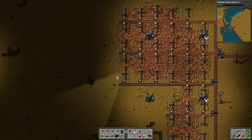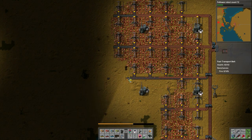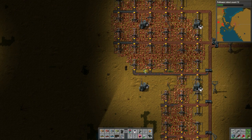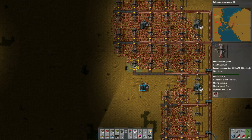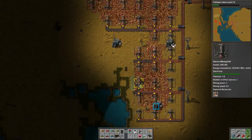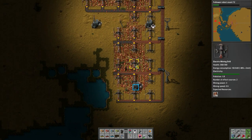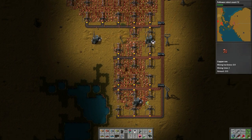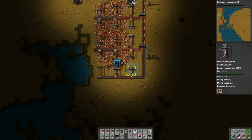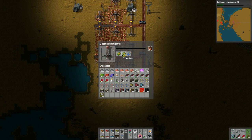I notice there's no ore on one side, so I take care of that and put the harvester on the other side which seems less full - that way it harvests better. I check to see how long before I have to come back, checking to see if the modules are already in them. One doesn't have them, so it's time to load them up with some efficiency modules.